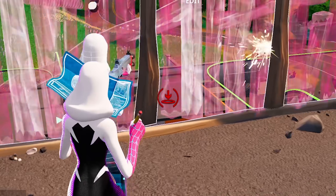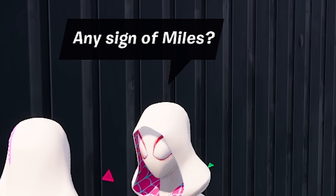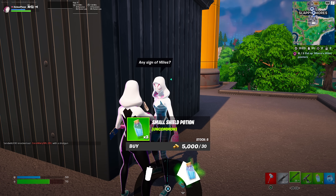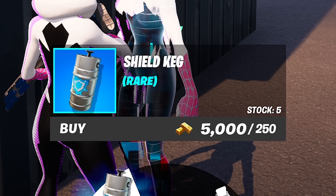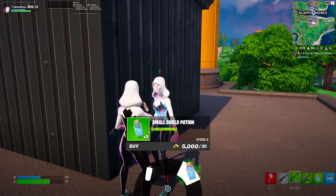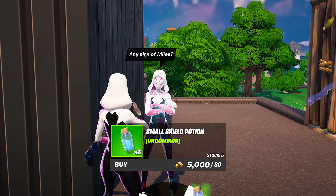She's asking about any sign of Miles, which means Miles Morales is coming very soon. As you can see, she doesn't sell anything to do with Miles Morales just yet. But when Miles Morales does actually come into the game, you can come up to this Spider-Gwen NPC and she's going to be able to sell the web shooters for 400 gold.